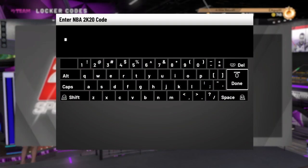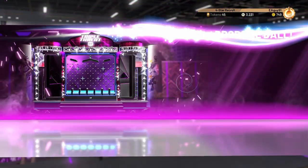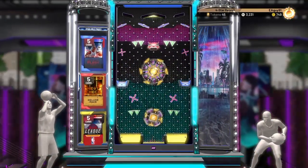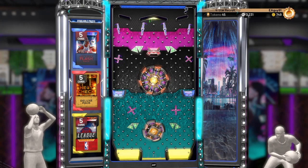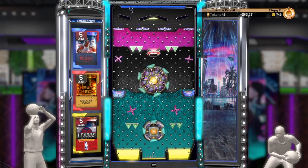Next one is LeBron. LeBron, MJ. VC, please. Hopefully we get something good. It sounds like a good pack with LeBron and MJ in it. I'd say we go for the All-Star Flash Pack, which is blue.